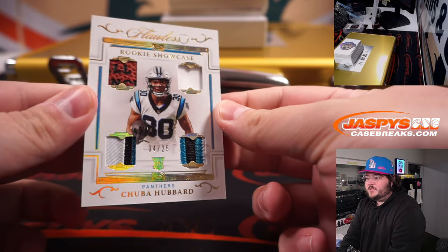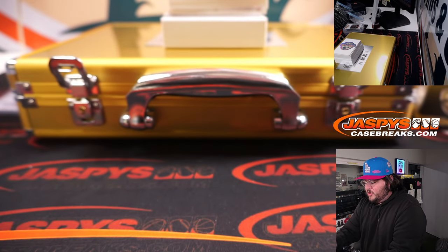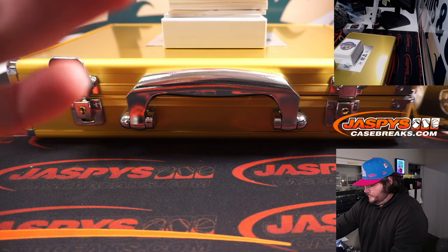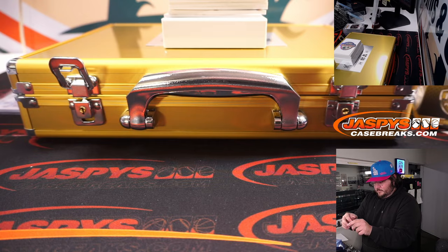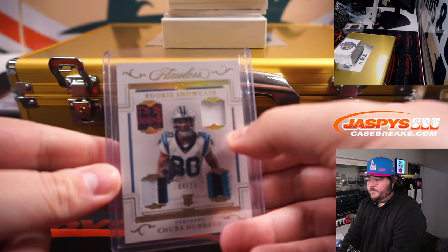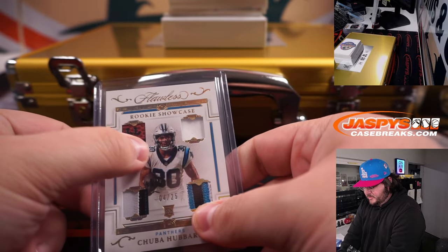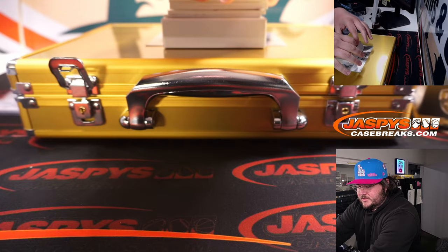Another Rookie Showcase — Chubba Hubbard, Carolina Panthers. Another Panther going straight up to Steve Locke. Single color, three-color patch, and the pigskin — a little bit of the actual writing from the football on there too. Nice. Steve Locke and the Panthers.